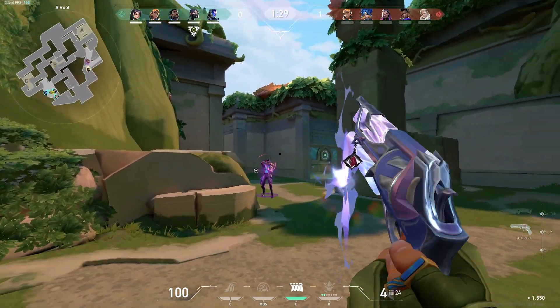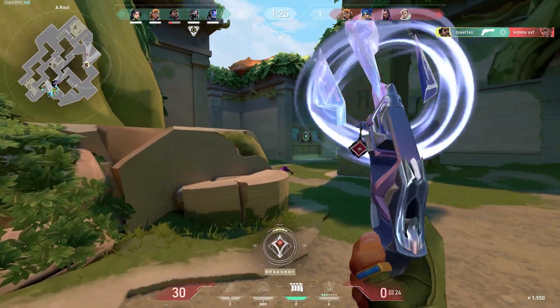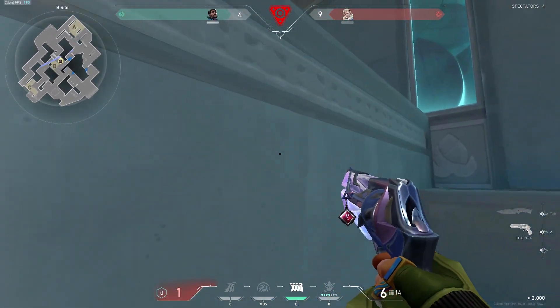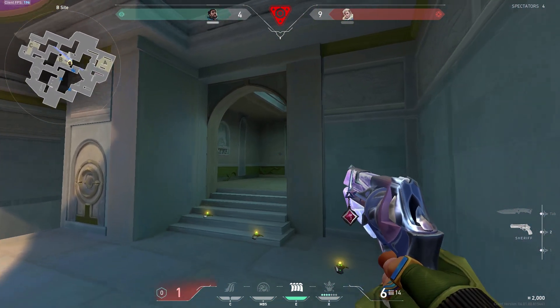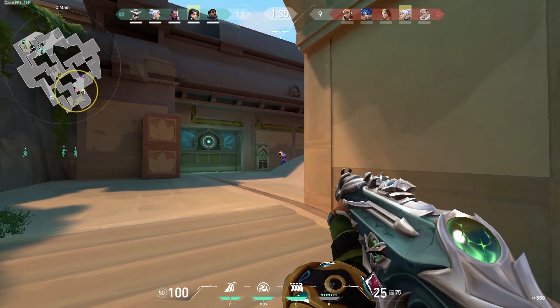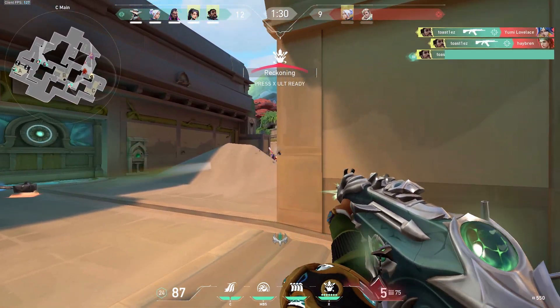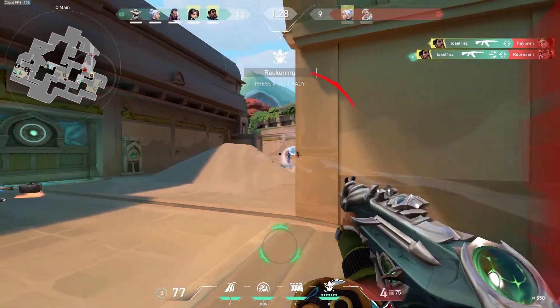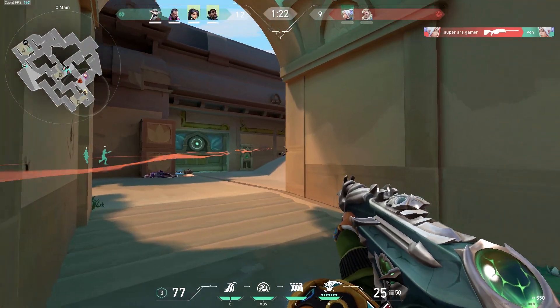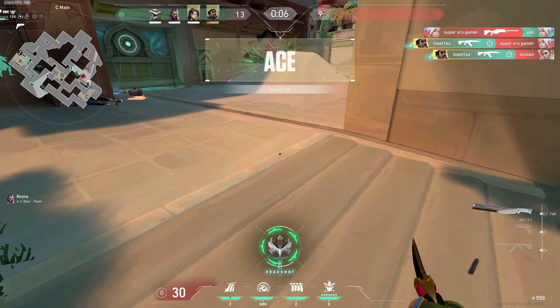Honestly, this new update where you can't hit Astra when she's in Astral Form seems really overpowered — I hope they get rid of it. 1 HP in a dream just isn't a dream for us since this round might as well be an automatic win. We must defend the site, take out Neon and Skye since they're just no match for us, and the rez makes it a 2v1. We secure the ace and with it, our ticket to getting closer and closer to Pearl.